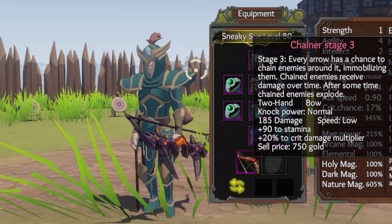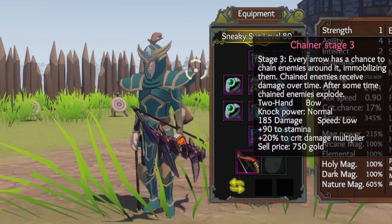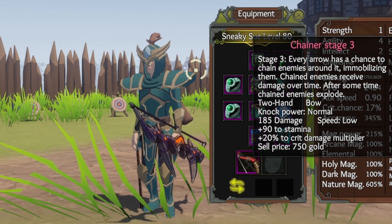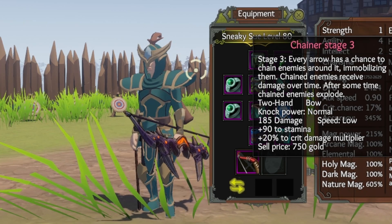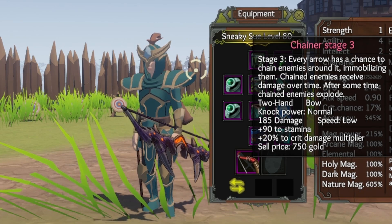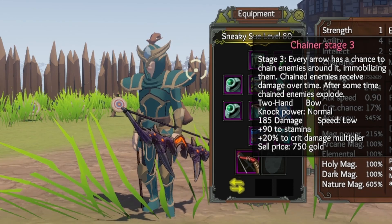For the living weapon I picked the Chainer, so every arrow has a chance to chain enemies around it, immobilizing them. Chained enemies receive damage over time and after some time they explode. This does a lot of damage — 185 damage per hit. The speed is a bit slow which is a downfall, but it gives a hefty stamina boost and crit damage multiplier.